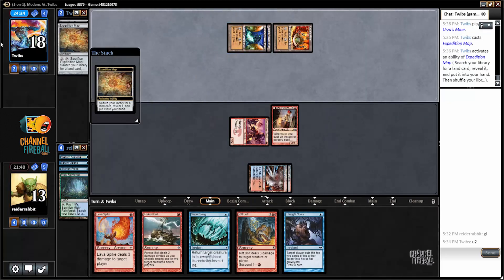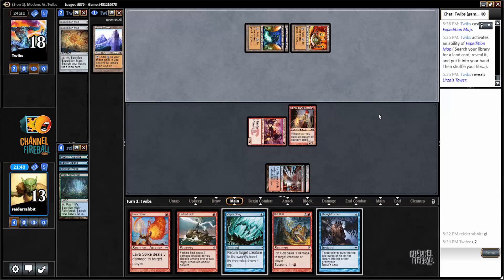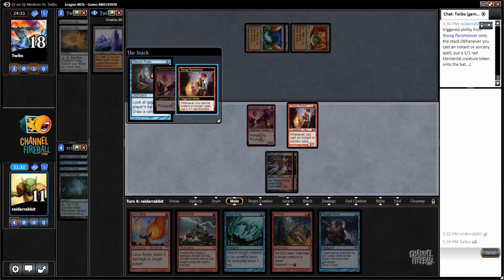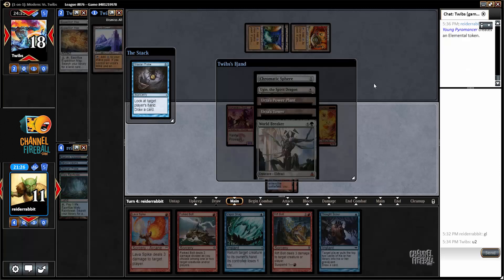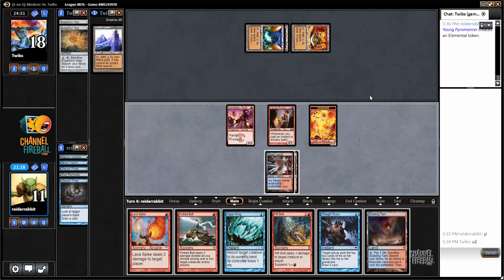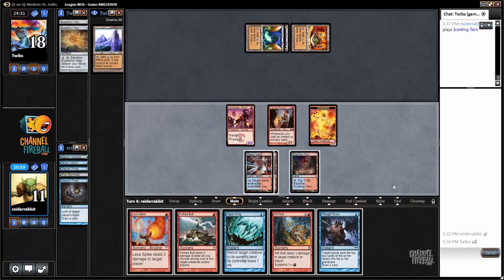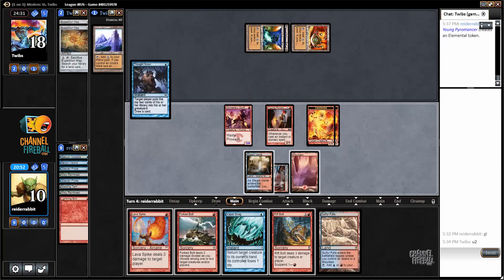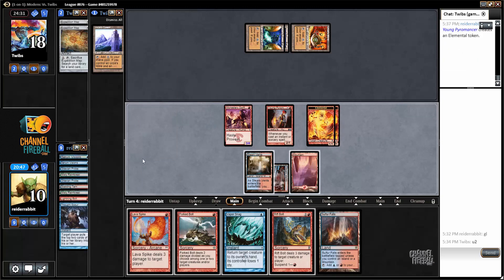Just another map. That means next turn my opponent's going to have Tron and cast Ugin, so the name of the game is just unload as much damage as possible this turn, starting with a Probe. I'm definitely getting Ugin'd off an Urza's Tower. Right now I'm looking at four damage, seven, ten, twelve. I'll fetch for a Mountain and Thought Scour myself. I considered Thought Scouring my opponent, but sometimes these Tron decks have Emrakul, so I wouldn't want to give my opponent a freebie like that.